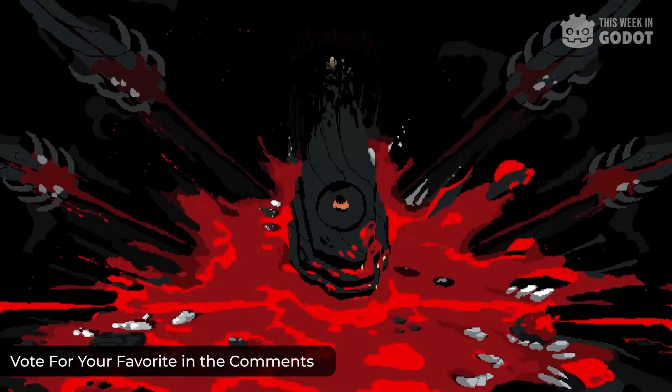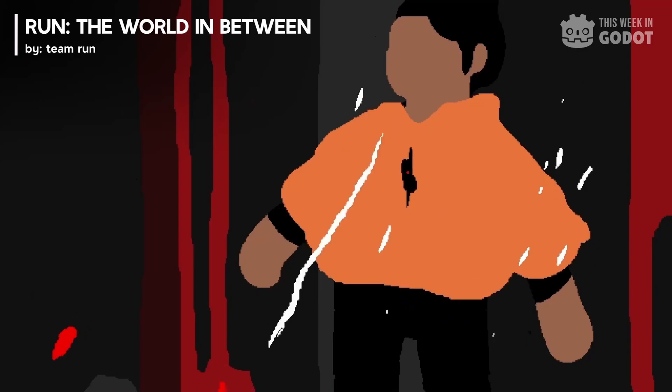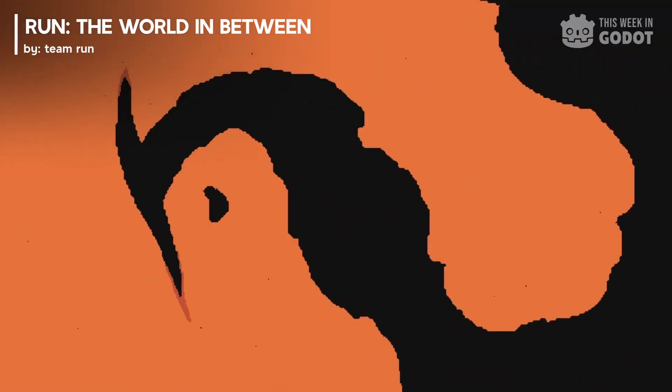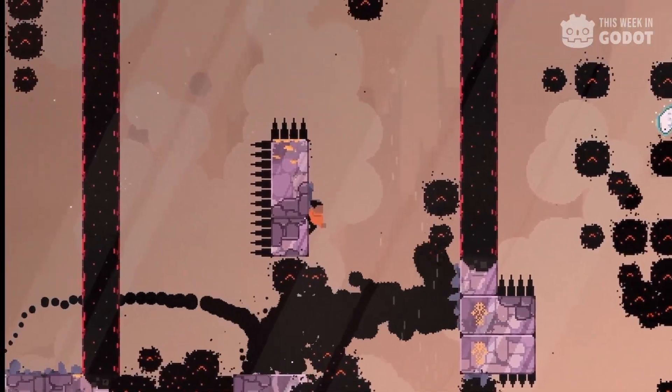Number one: inspired by Celeste, Dead Cells, and even Super Meat Boy, World In Between is described as a highly dynamic platform game with procedurally generated levels. Dodge traps and keep moving as you face the dangers of the world in between to reach for the light.